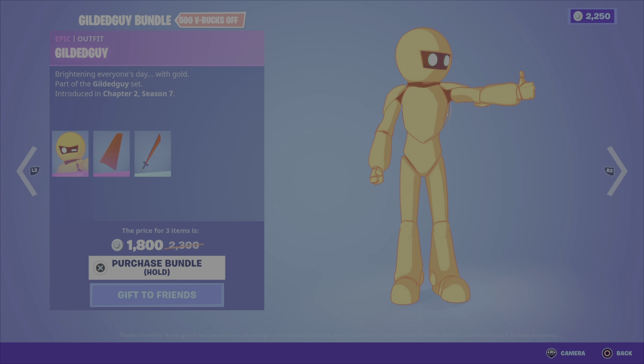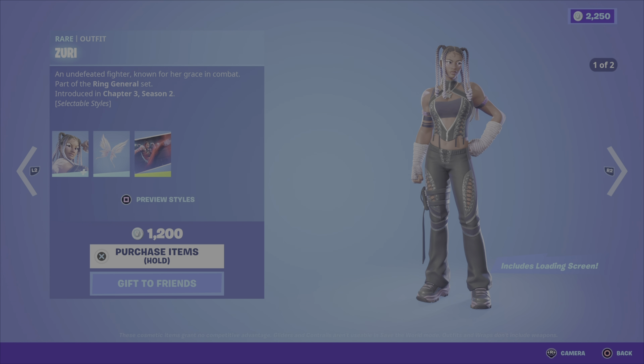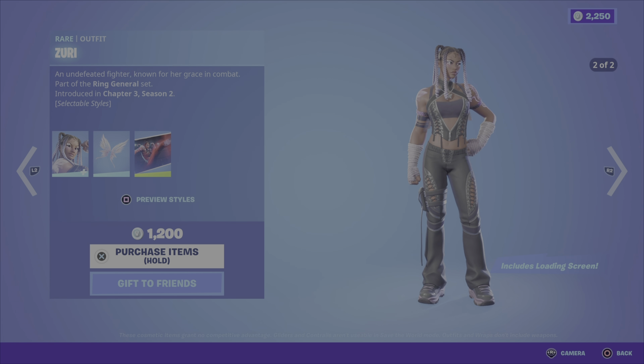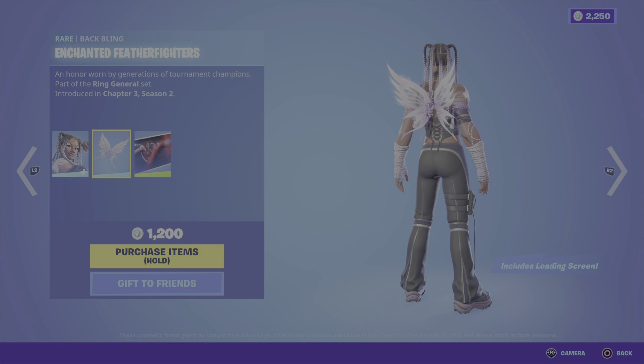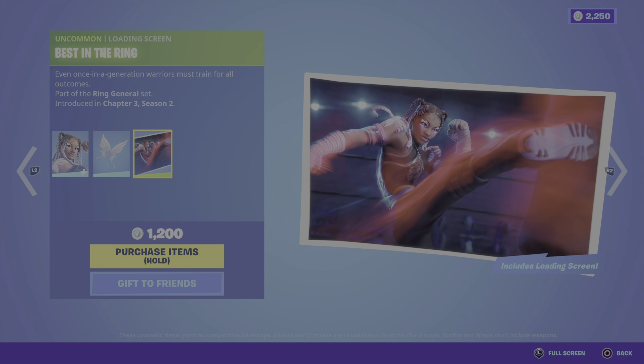Next up, we have the featured items. First up, we have the Zuri outfit. Zuri has two different outfit styles. Comes with the Enchanted Feather Fighters back bling, as well as the Best in the Ring loading screen for $1,200 V-Bucks.